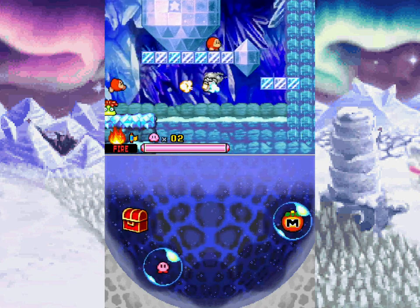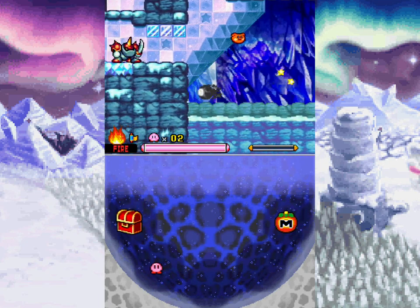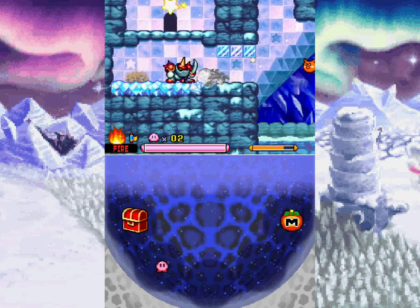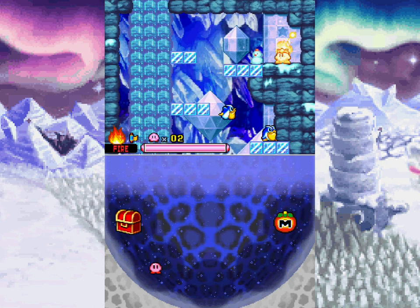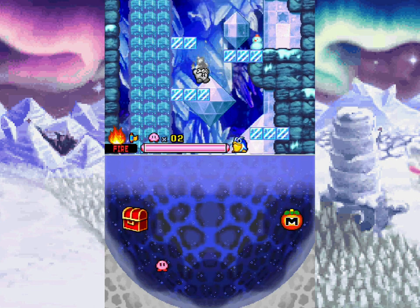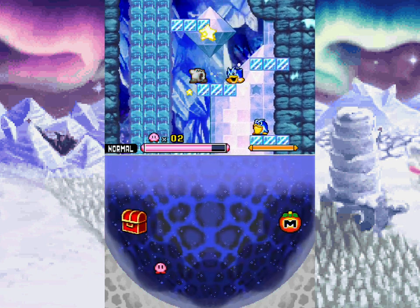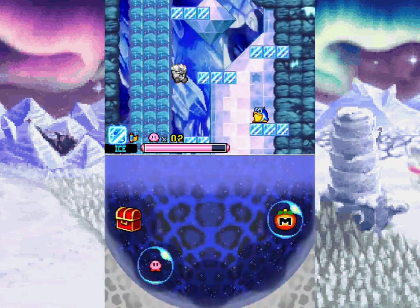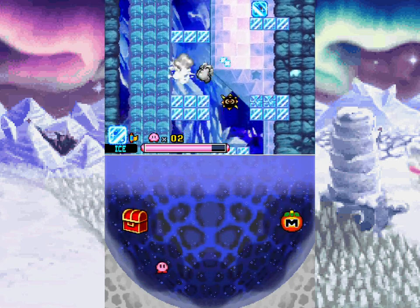I was gonna speedrun — dash my way all the way over to the left side, but no. The game is like: you are not good enough at your controls, and you're gonna plop into the water. I do believe there's a secret door with a golden Waddle-Dee on the left side somewhere here, so probably want to take a look-see for that.